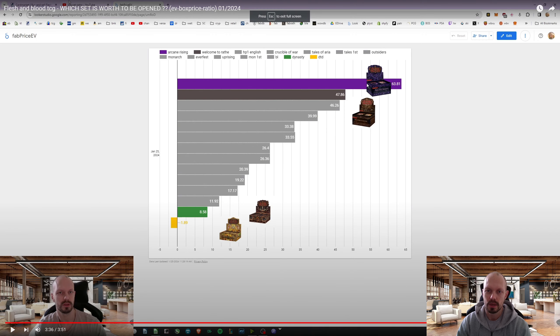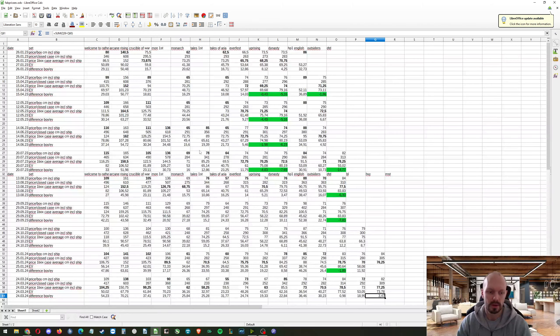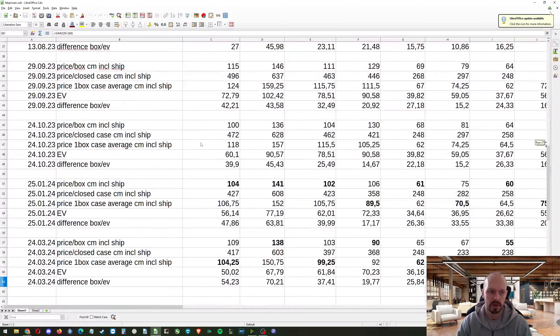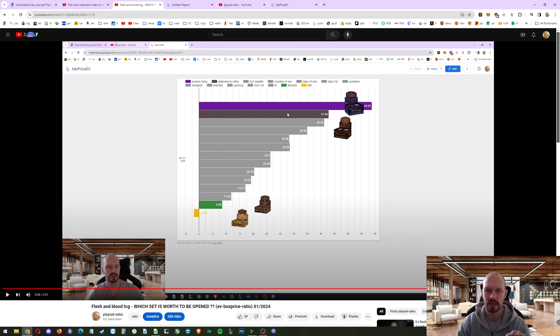What I did was I took this list right here — I'll make this bigger — then write down what's the box price including shipping, what's the case price including shipping, and then subtract that by the EV and get a number which shows us the cost of entertainment.